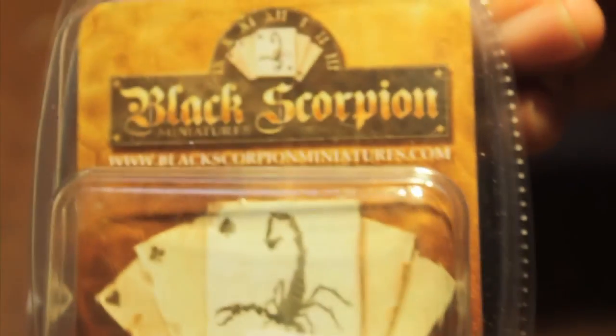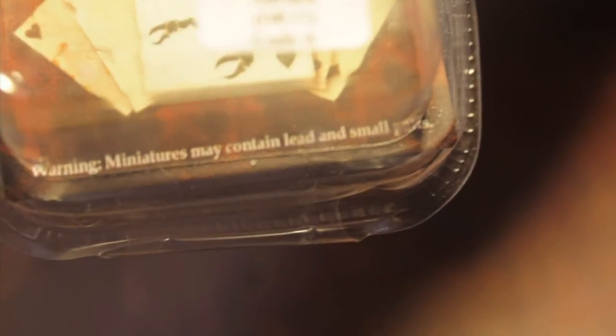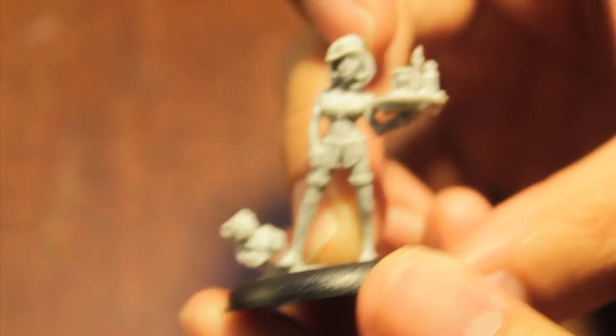What up players, it's Warboss back with another Black Scorpion Miniatures unboxing. Today we've got the lovely Adriana. She is what you might call a very classy lady. I'm just gonna put her into this slot base here for a second — I just took her out of the package.